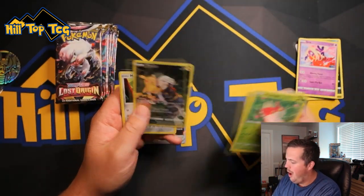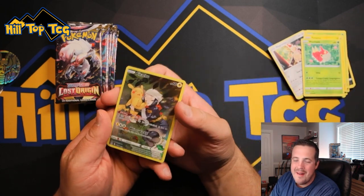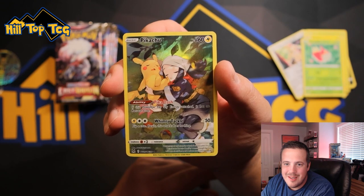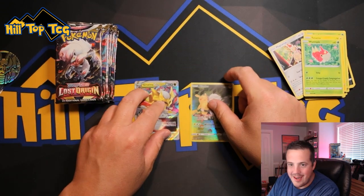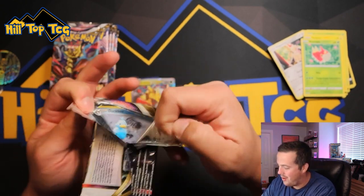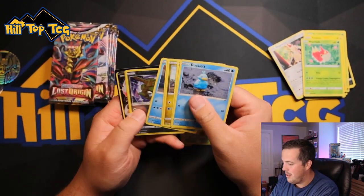Such a cool coloration on it. And the Pikachu Sleeper — little cute Pikachu taking a nap. Love that Trainer Gallery. You guys, we are off to a great start. I'm hyped for Lost Origin. I'm hyped for you guys to be able to go open it.